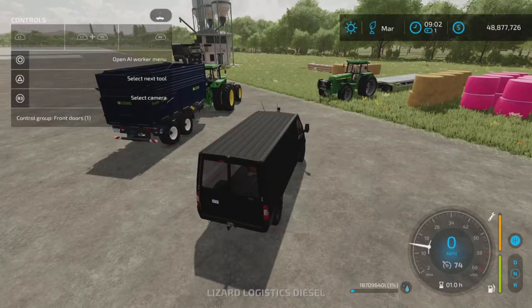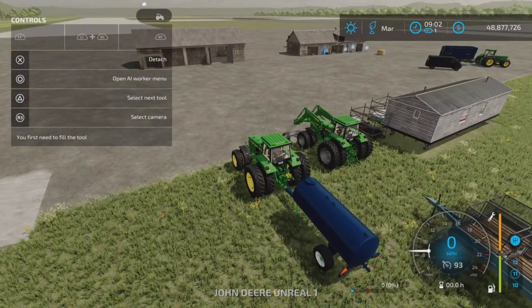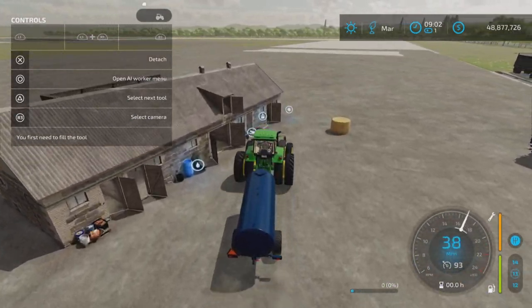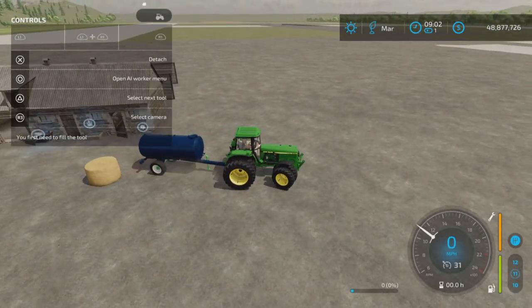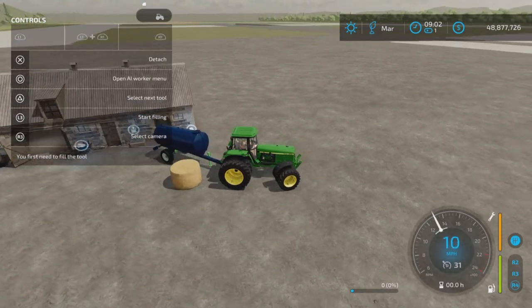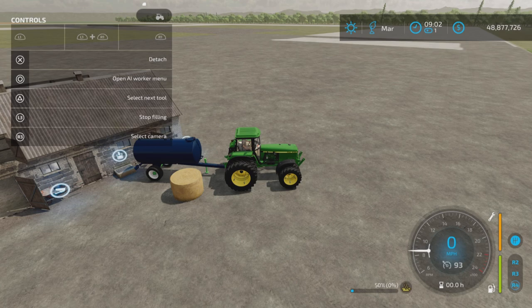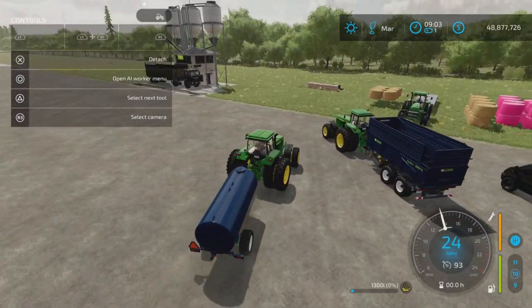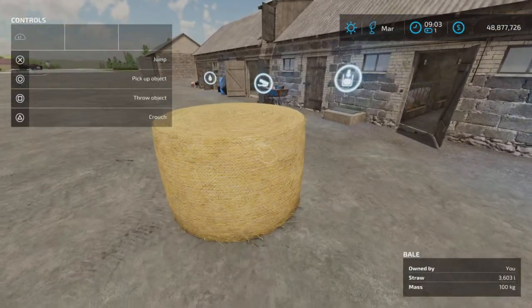Food capacity is 9,500 liters, which will suffice for a number of months for sure. Now let's get into a tanker and extract that slurry. Backing up to the slurry trigger — there it is. Slurry has been extracted — 1,300 liters. Not bad for 20 pigs; they really do make a lot of slurry!